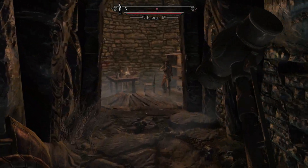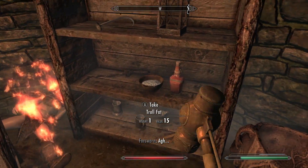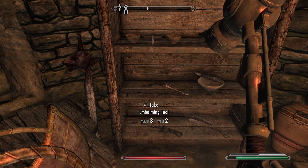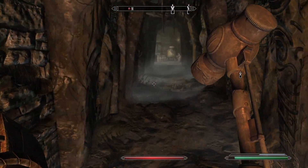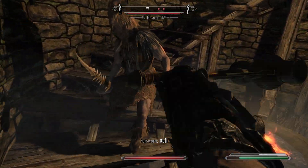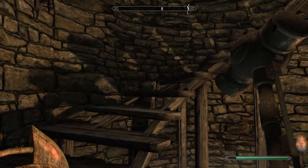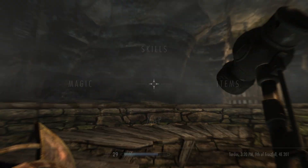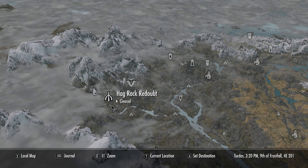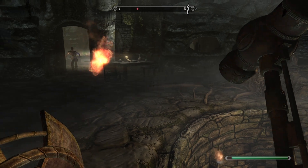Okay, come on, shoot your arrows. For some reason it wasn't letting me sprint there for a second. Right now we are retrieving the third piece of Mehrunes' Razor, which is in this Forsworn Redoubt. This is Dead Crone Rock, but that is next to Hag Rock Redoubt.